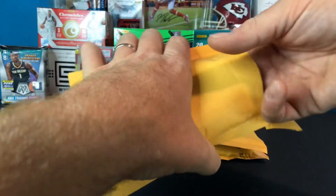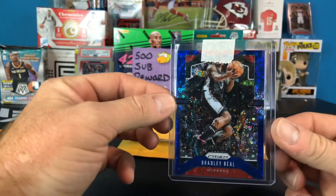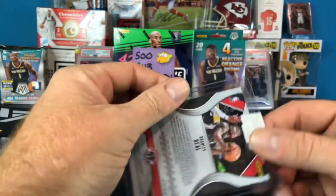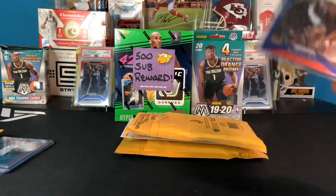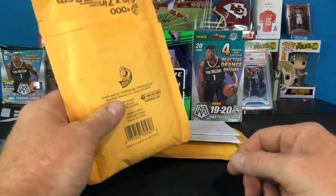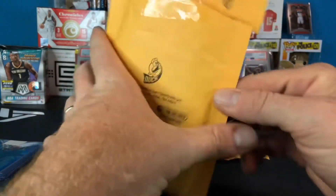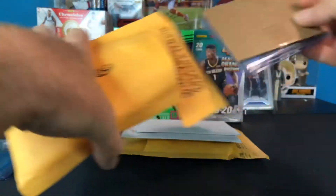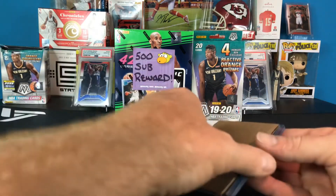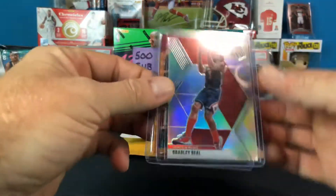So speaking of this year's Prism, here is a blue disco Bradley Beal numbered 76 of 175. Little lesson — I already had this and didn't know. If you're trying to collect a color rainbow of a certain player, be sure that when you get a card you take the other ones you're watching on eBay off your list and delete them, because I slipped and accidentally got that one not knowing. It got here and I was like — wait, I think I have that one already. Yeah, I already do.